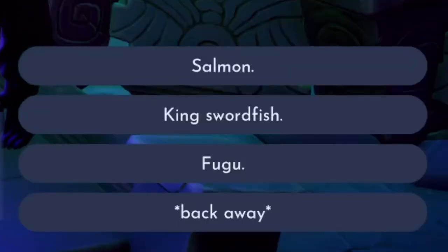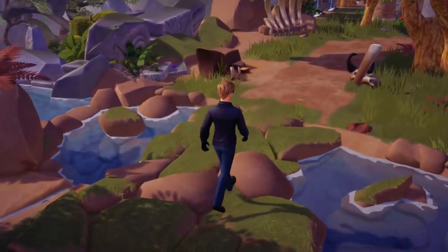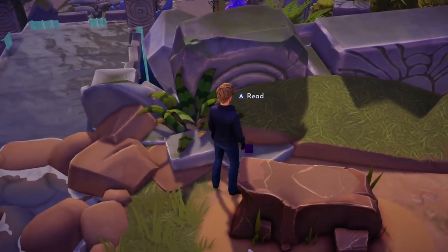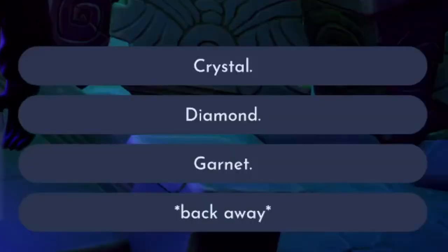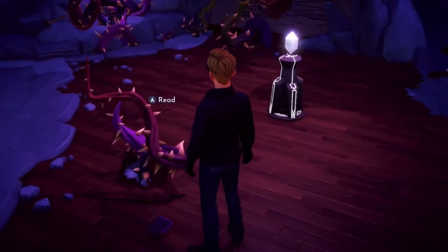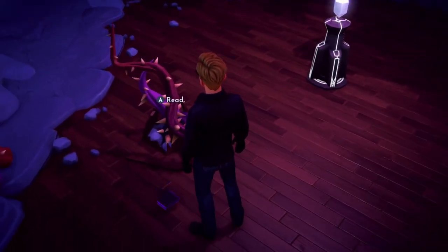The fifth request is between Salmon, King Swordfish, and Fugyu. The corresponding note is found in the Sunlit Plateau at the river's end where the waters flow down to the glade. The sixth request is between Crystal, Diamond, and Garnet. The corresponding book can be found inside the chamber within Frosted Heights that contains this mysterious presence and portal.